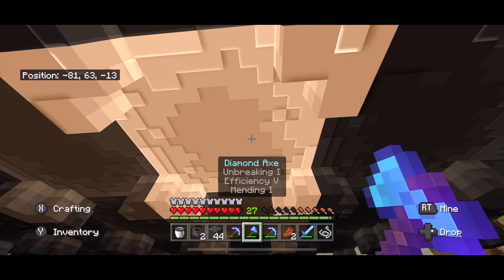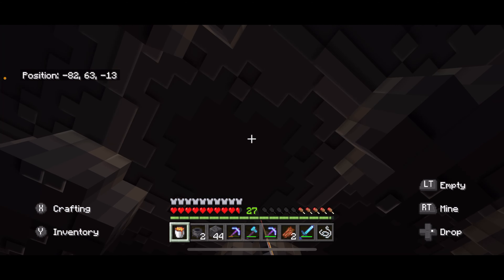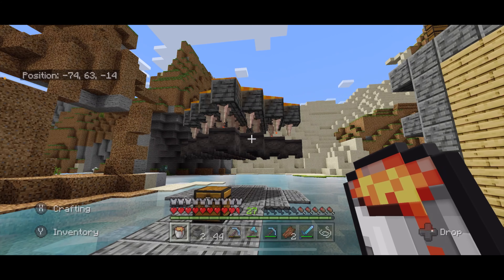We already have a cauldron that filled up. All you have to do to collect the lava is come under here and grab the lava. And now we have an infinite lava source, but I don't like the look of this floating.